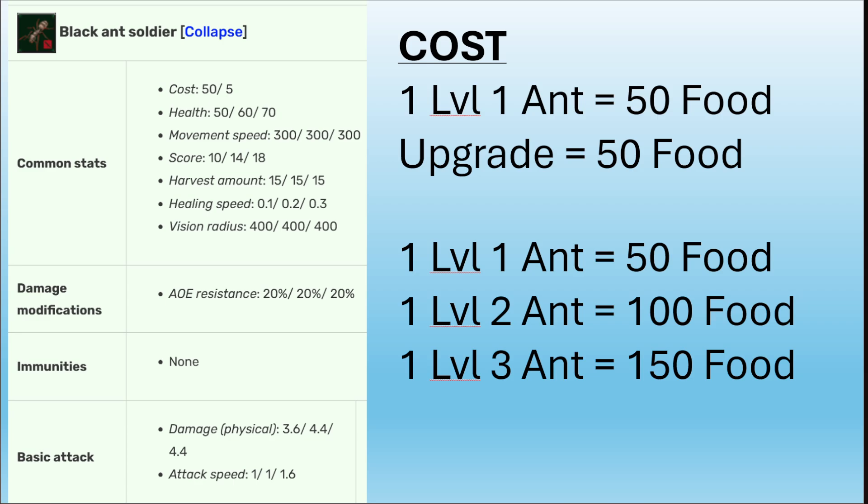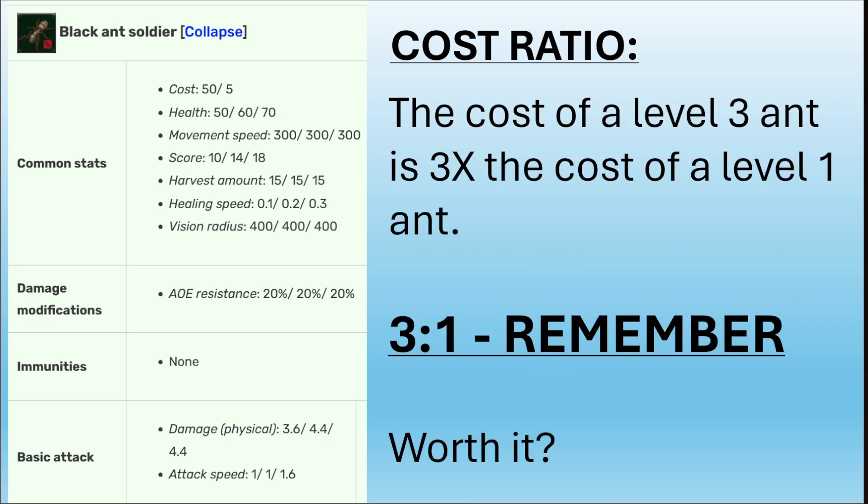To upgrade from level one to level two costs another 50 food. The slash-five next to it is not an upgrade cost — that's the respawn cost if the ant dies, which is always 5 food regardless of tier. So: a level one ant costs 50 food, a level two costs 100 food, and a level three costs 150 food. The cost of a level three ant is three times the cost of a level one ant. Remember that three-to-one ratio — is it worth it? That's why we have math.